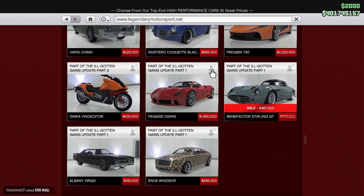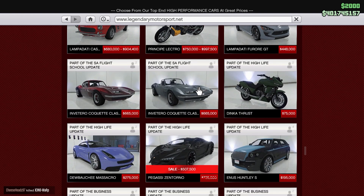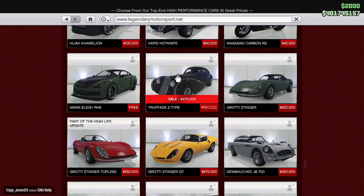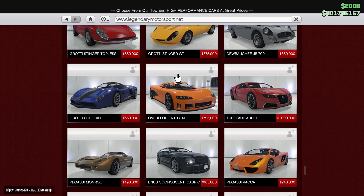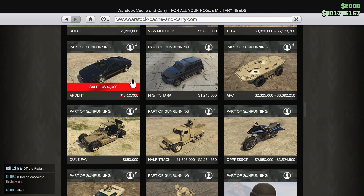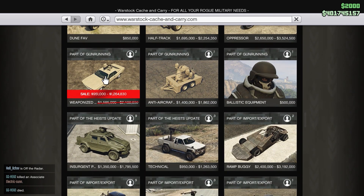As you notice, a lot of these vehicles are the same vehicles discounted still. SterlingGT 50% off. These vehicles have been discounted for like 3 weeks in a row. Zentorno is discounted 50% off. Z-Type discounted 50% off. Landstalker is 25% off. Ardent is discounted 40% off. And the Weaponized Tampa is discounted 40% off.